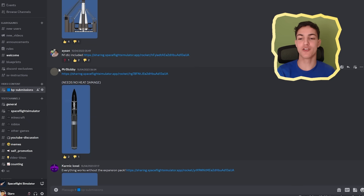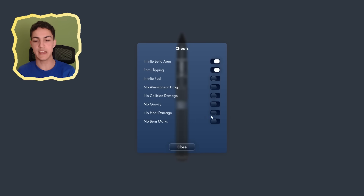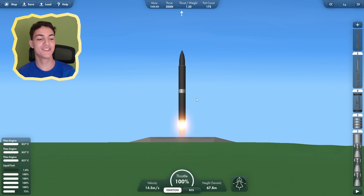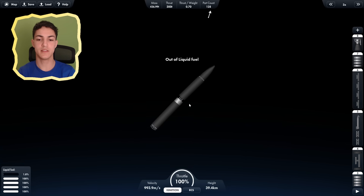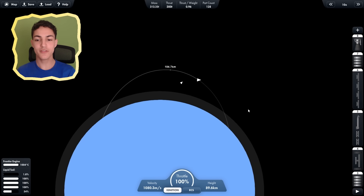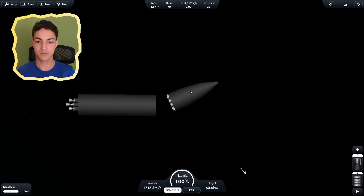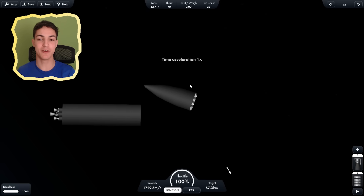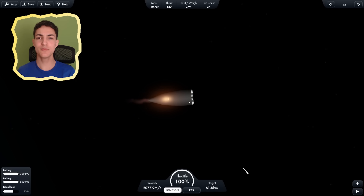Next up we have a rocket by Mr. Blobby — needs no heat damage. He means the no heat damage cheat. I can see why it needs no heat damage — it would have already exploded by now. Out of fuel, next stage. Can we get into orbit? Reach low earth orbit! Now let's move on to the next stage. I have no idea what this is supposed to be — what is this rocket? Is this like a squid? A space squid? What is this supposed to be?